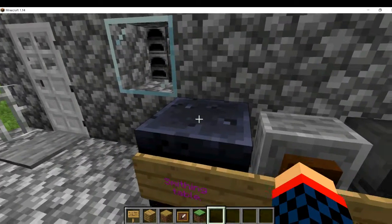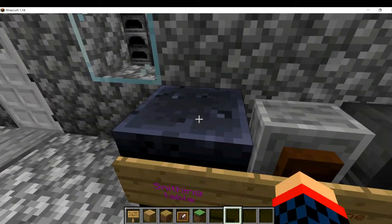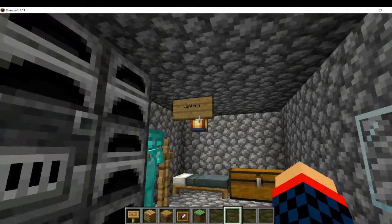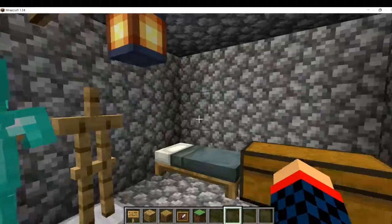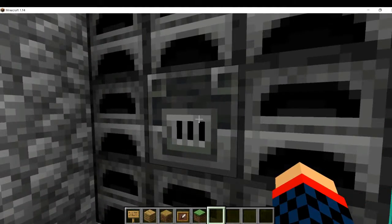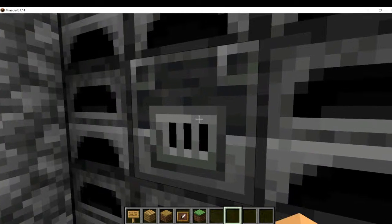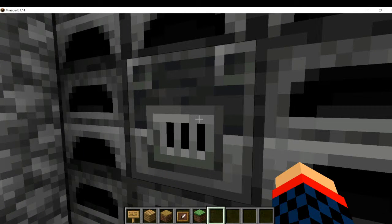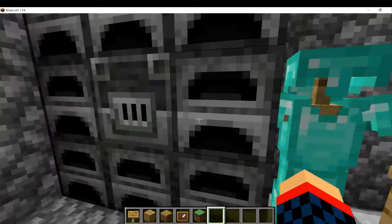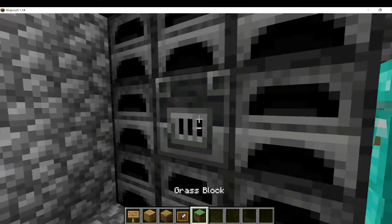There's a smithing table which has no function yet, similar to the stonecutter table. If we go into this house here, we have lanterns — a new form of lighting that actually lights up an area nicely. There's also a blast furnace which cooks food faster. I remember mods that had better furnaces like gold or diamond furnaces that really sped up cooking — and now this does the same thing in vanilla.